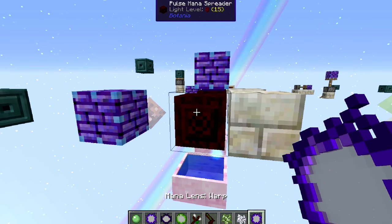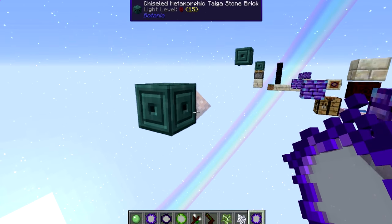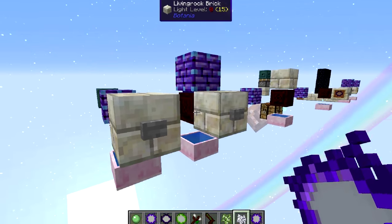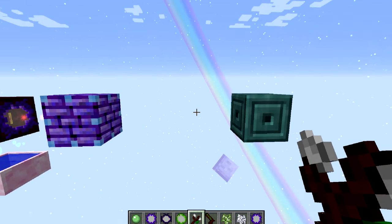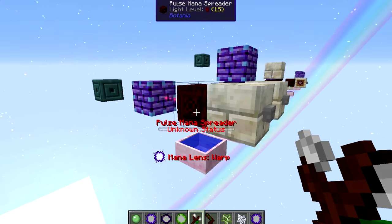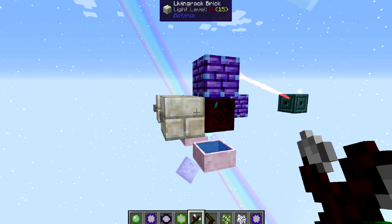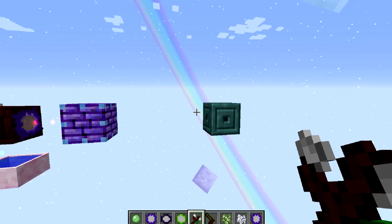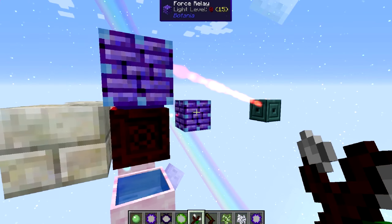What we'll need is a warp lens, so we'll put that on there and now press this button. You can see that because we connected this force relay to this block over here, the burst is actually moving to that block. We can also demonstrate that two force relays can be connected to one block. You can see both are still connected and working. That little red line shows which force relay is connected to which block — it's just the connection, not the mana moving.